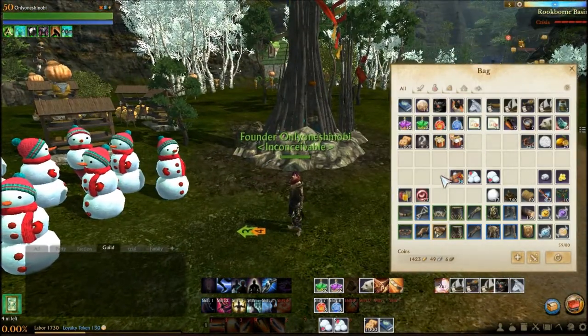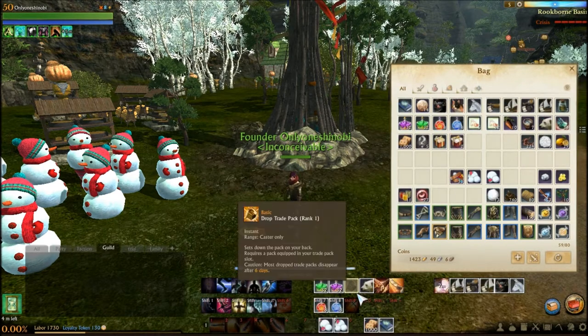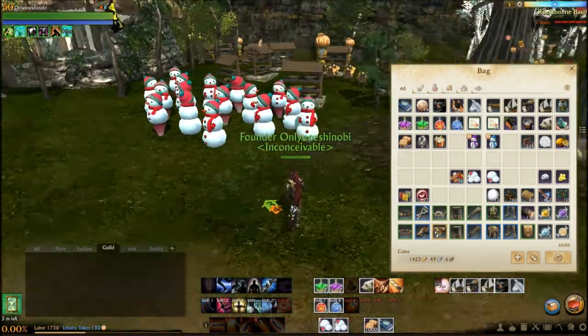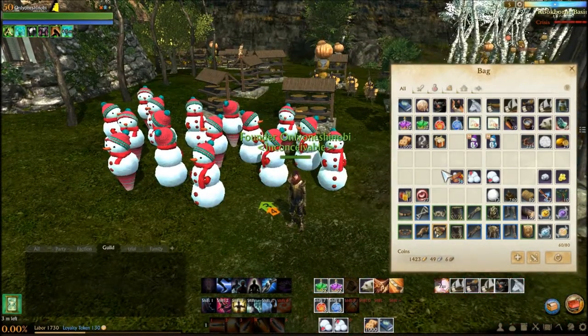I've got two here that I placed yesterday. Let's go ahead and open them and see what we get. Purple. And blue — the blue one I don't have yet. Purple seems quite common; I've got a lot of those already. So that's that.